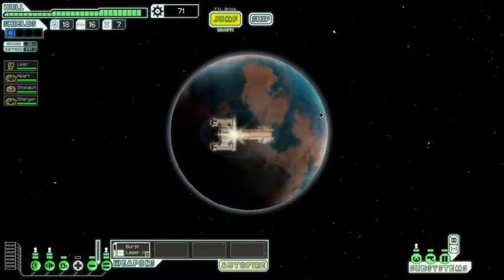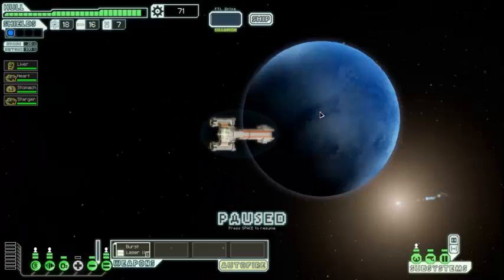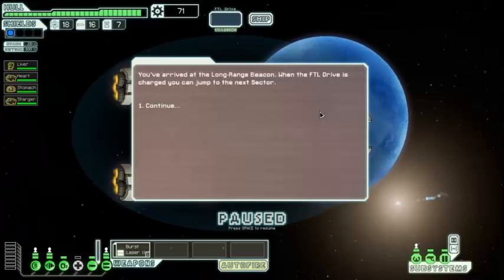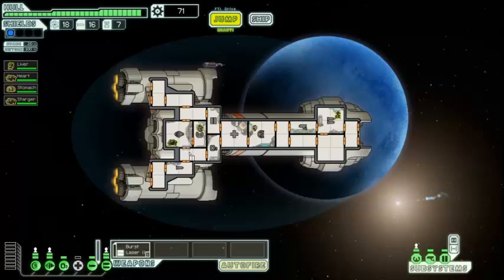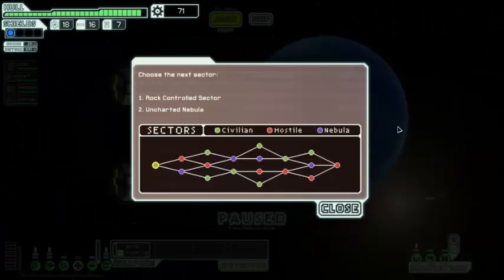We're going to head to that exit before the rebels get there. You've arrived at the Long Range Beacon — when the FTL drive is charged we can jump to the next sector. You see a small station fitted with hundreds of repair drones with an automated message: 'We don't know who you are, and we don't care, but this is the right place for some ship repair.' Unfortunately we don't need any repairs, so we're going to save our money, ignore that station, and continue on to the next sector.